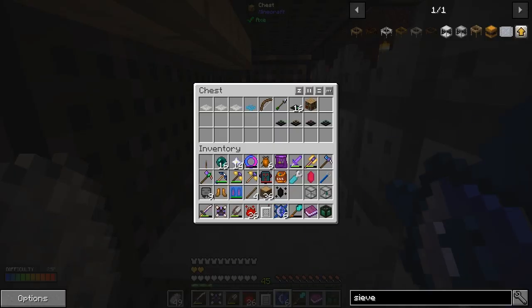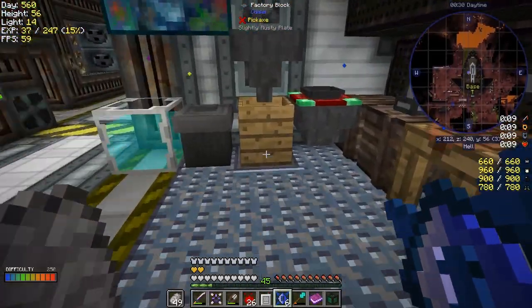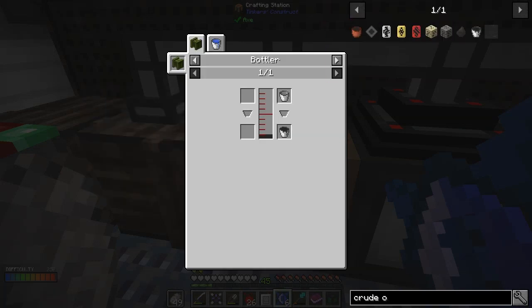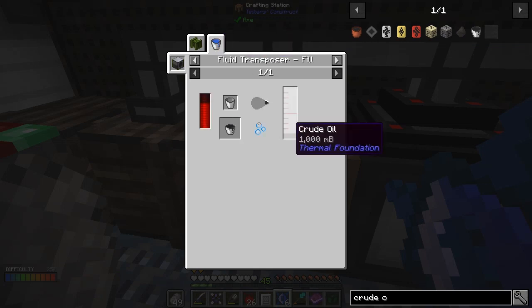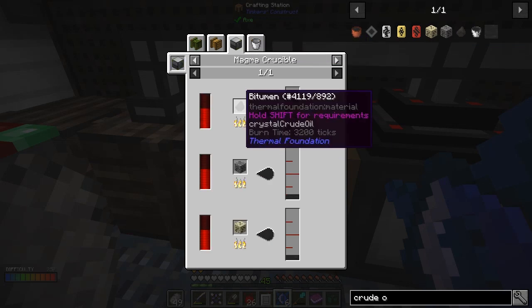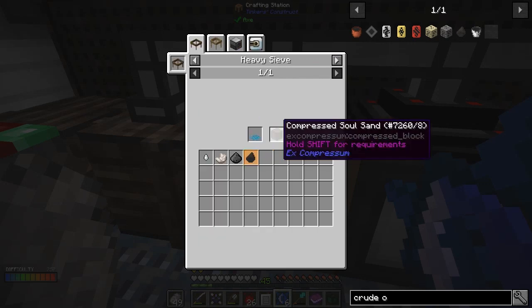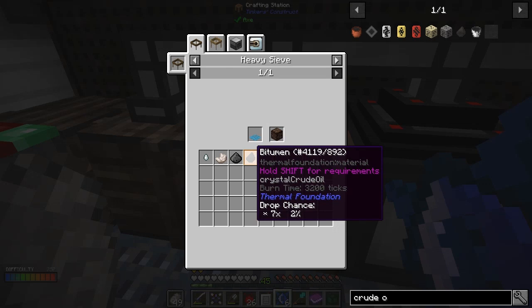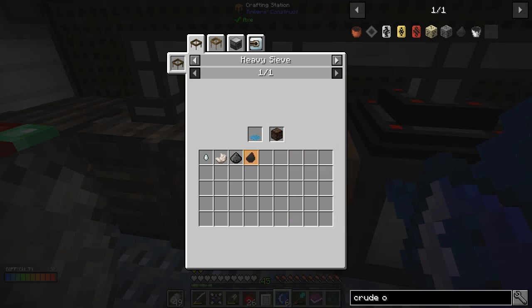We needed a diamond sieve and I have diamond sieves. Bob the Big Bat says I need to make crude oil. Looking at the recipe: crude oil uses a magna crucible, and it's made from bitumen. Bitumen is made by sieving compressed coal soul sand in a heavy sieve — there's a two percent chance of it coming out. That's what we're going to set up.